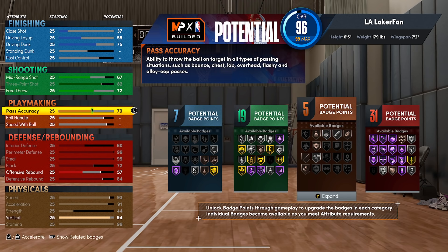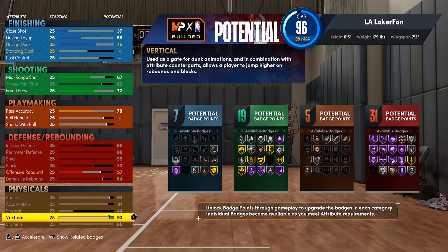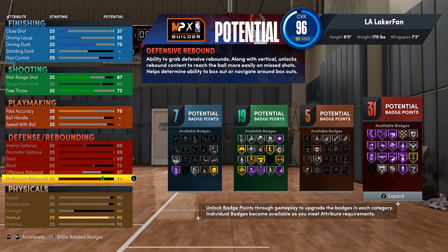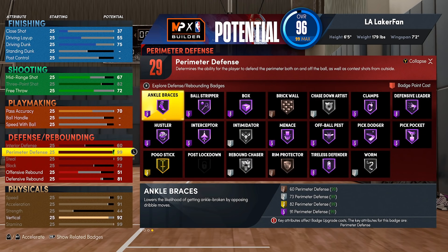I think shaving off vertical could be a little viable, but once you hit around 92 or 93 is pretty much where you should stop — it starts to become a little cheaper around then. You could also take your defensive rebound down to 81 just to keep the defensive badge point, since silver rebound chaser only requires 81 anyway. Drop it down to 81 and if you're comfortable with 29 defensive badges, that's fine.